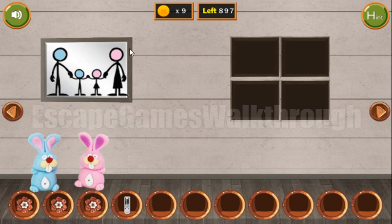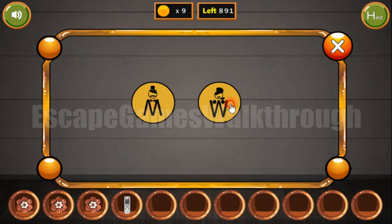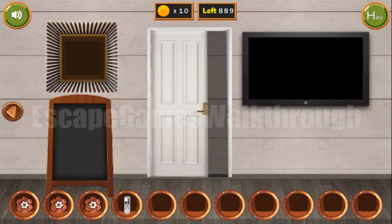Let's look here once again. We can see a man, man, woman, woman. So let's select man, man, woman, woman. We've got a coin.